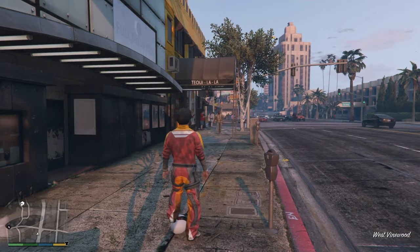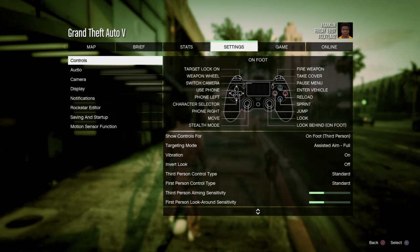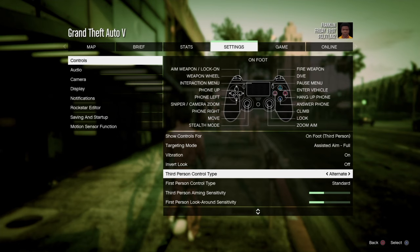But if neither one of those are working, you're going to want to go to your third-person controller type and switch it to alternate. That means your L2 and R2 buttons may not be working, so you have to try it with the L1 and R1 buttons instead. That's what happened to me — one of my remotes worked with a different control type so I had to use the other one.